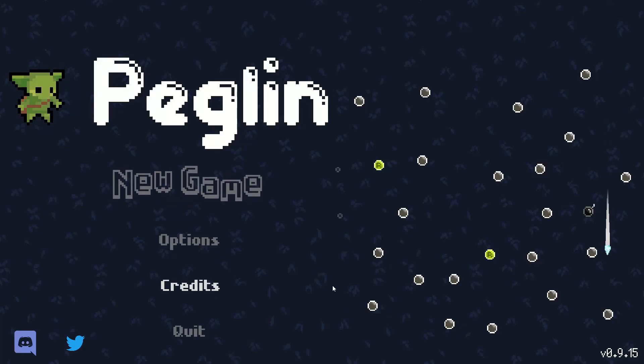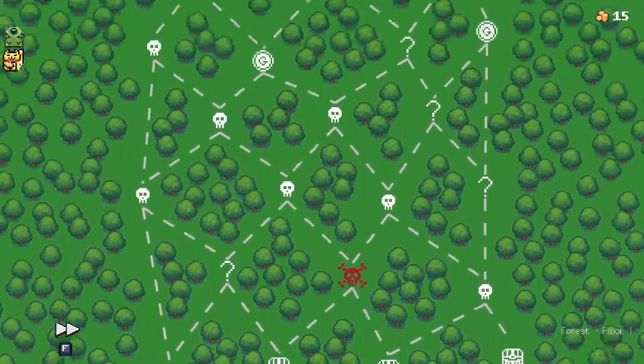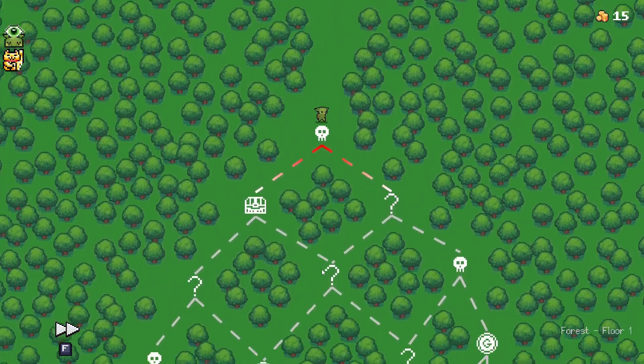Hello! Today we are playing some Peglin. We've gone with the Beckoning Crit — every seven gold collected grants a crit. We'll see how that works out.